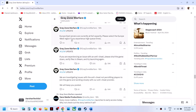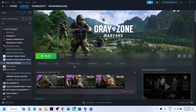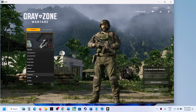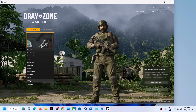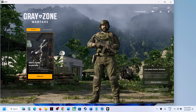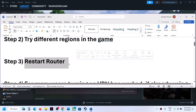The next step is to try different regions in the game. For example, they may inform you to select Europe West. You can even select a different region in the US. Launch the game first — for many users, changing the region has worked. Before you play, click over here and if you're selecting US Central, try US East or US West, or Europe West or Europe East.